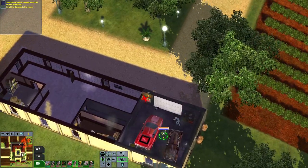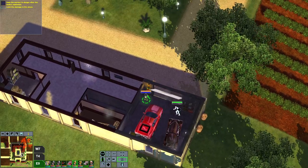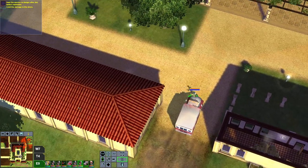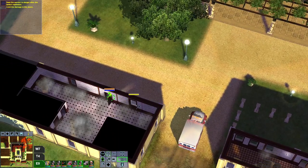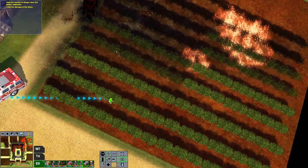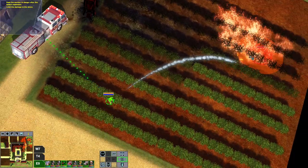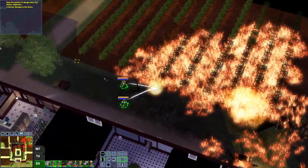We found a civilian over here — we can open this door. There's also a little bit of smoke here, but we can save this civilian. Now we can explore this building too. There's also a lot of smoke inside here. Let's check how it's going over there — those guys have almost extinguished that field, which is great.